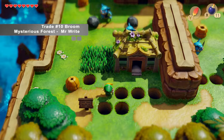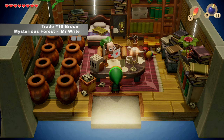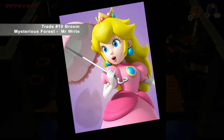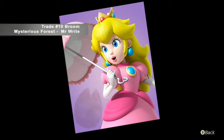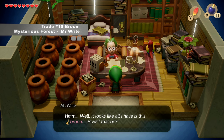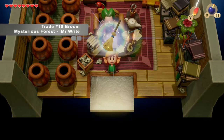Mr. Right is located north of the mysterious forest, right at the top of the map. We give him the goat's letter and inside there's a special photograph, which turns out to be Peach — who knows why. And for our troubles, he will give us a broom.